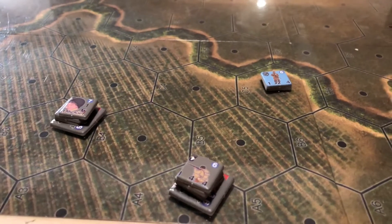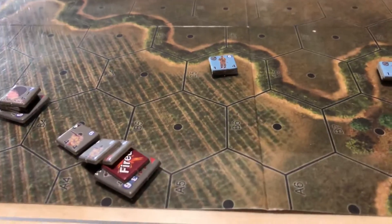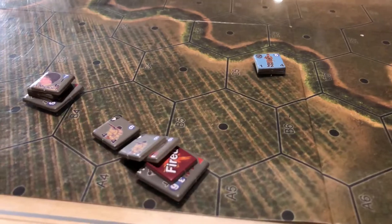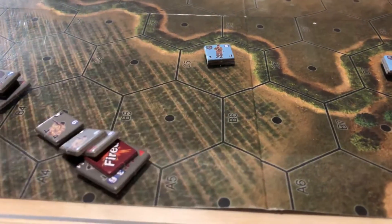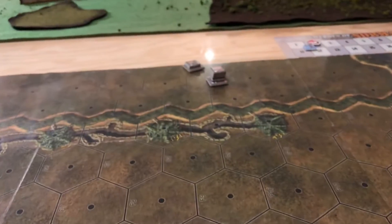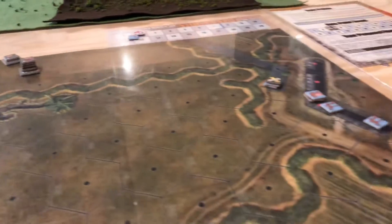End of turn one. The tanks and troops riding on top got this close to that machine gun. Four shots from the machine guns, from the troops on top, from the ordnance — nothing hit him. He fired back and didn't hit anything either, so everyone's batting zero. The mortar team moved up, and the two other Shermans with teams moved up there. They're making good progress.